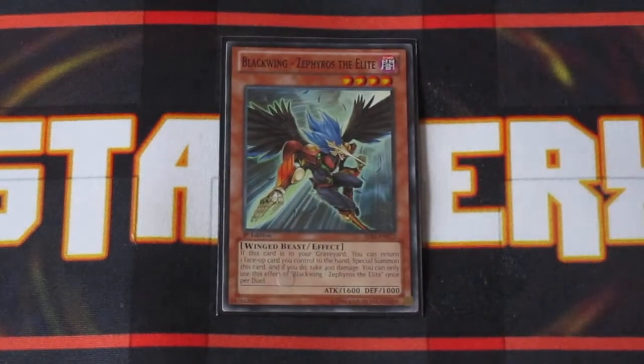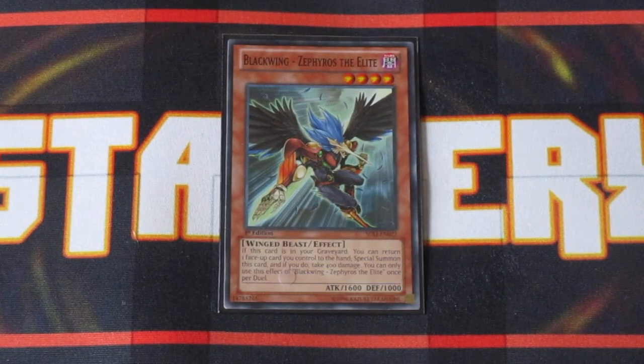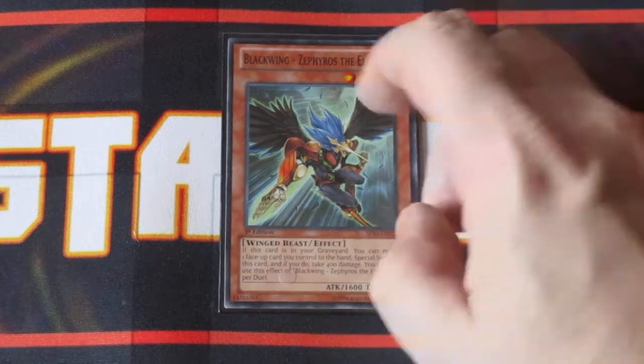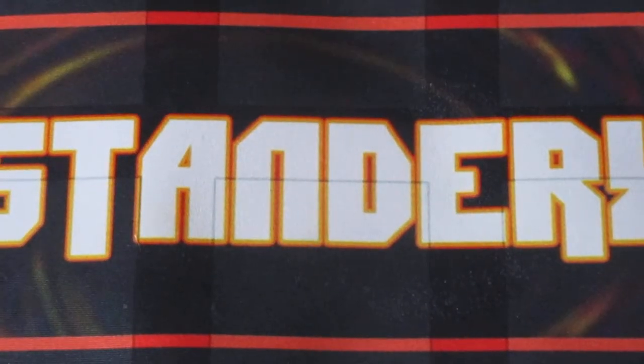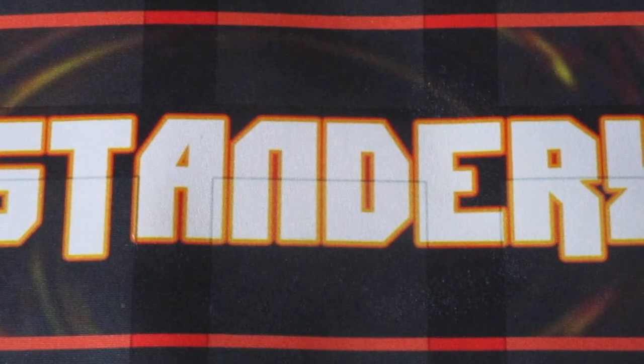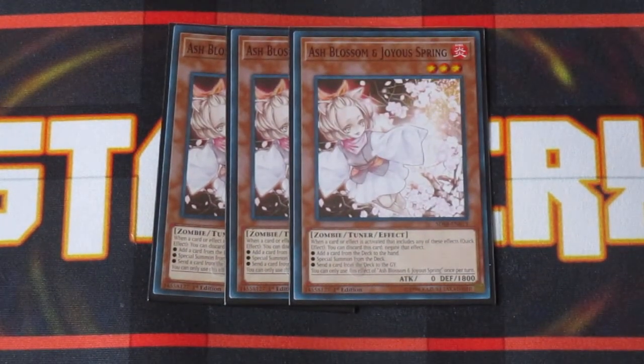The last Blackwing is Blackwing Zephyros the Elite — a great normal summon, but even better in the graveyard because he bounces a card off your field back to your hand, or your extra deck if needed, and then special summons himself so you can continue to extend, utilizing his body and presence on the board. You can only use this effect once per duel, but it's worth it. To round out the monster lineup, we have three copies of Ash Blossom and Joyous Spring — pretty standard in all decks right now.